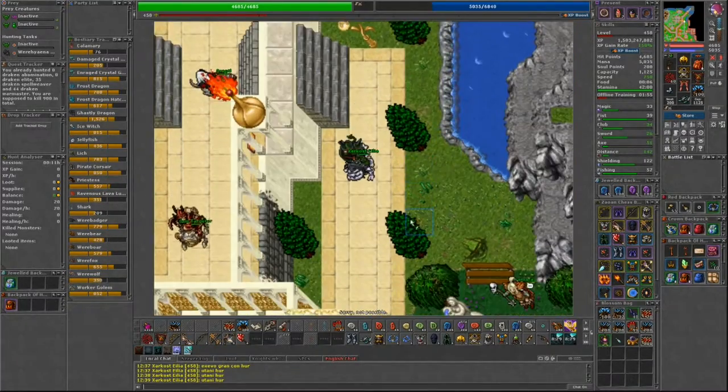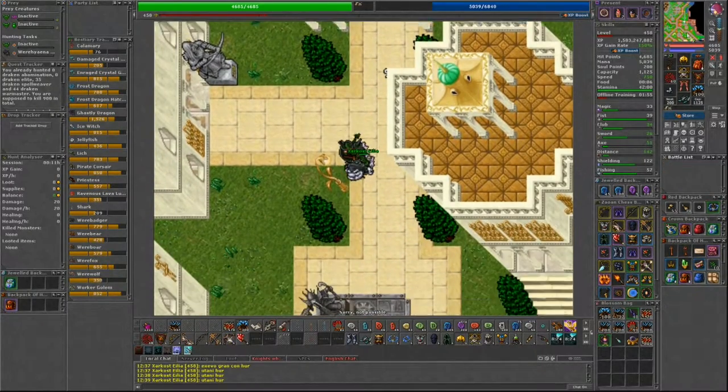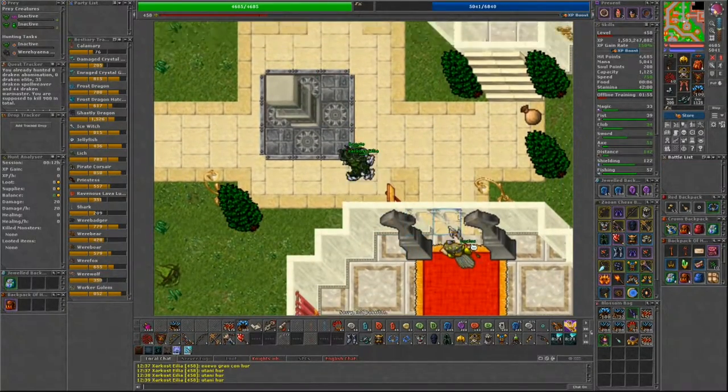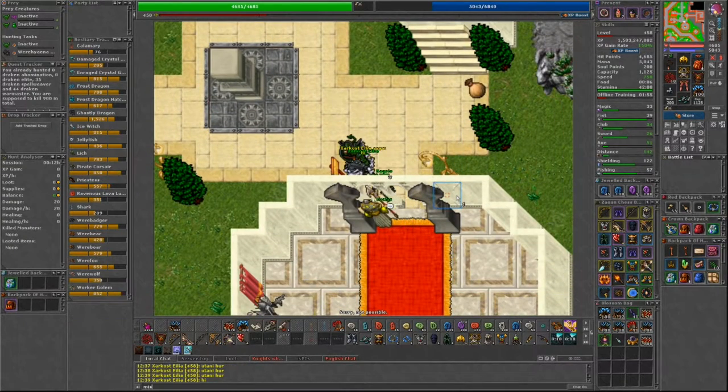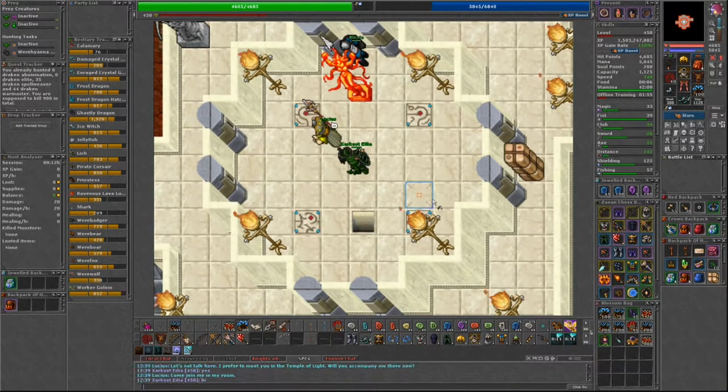To light any basins, you'll need to get a magical torch from Lucius. He can be found in the Magician Quarter in Yalahar. Say hi, then yes, and he'll bring you to the Temple of Light. Go upstairs here and you can say hi, mission, yes, and he'll give you a magical torch.